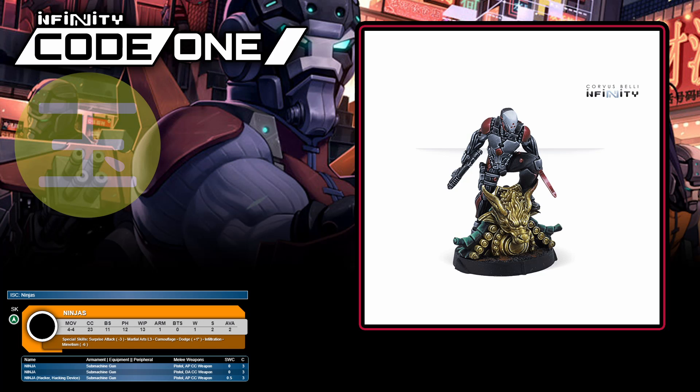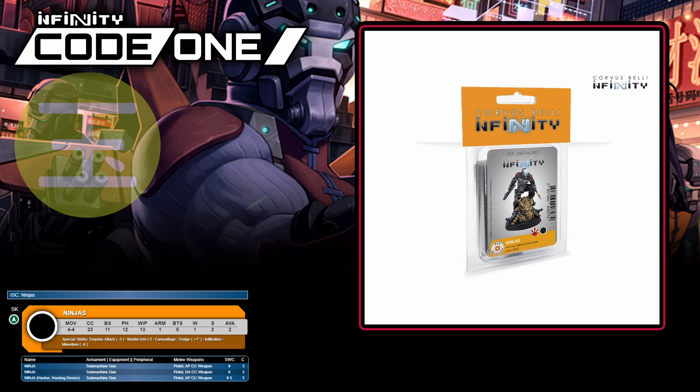A slightly different flavour of skirmishing here now. Ninjas have all the skills you'd expect to make them super sneaky, such as mimetism minus six, surprise attack, camouflage, and infiltration. Where they take a swerve is in giving up any real aggressive shooting in favour of some gnarly close combat output. Pick your favourite flavour of dual action or armour piercing CC weapon, add in martial arts level three and a CC stat of 23, and enjoy sneaking in and just blending whatever your opponent leaves unguarded. Ninjas are three points per model and you're allowed up to two. Ninjas come in their own blister pack, sold as a single mini — they're not to be confused with Kunai Ninjas, which are a separate thing.